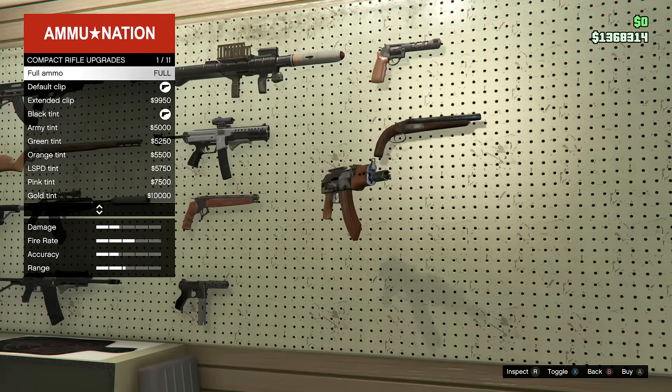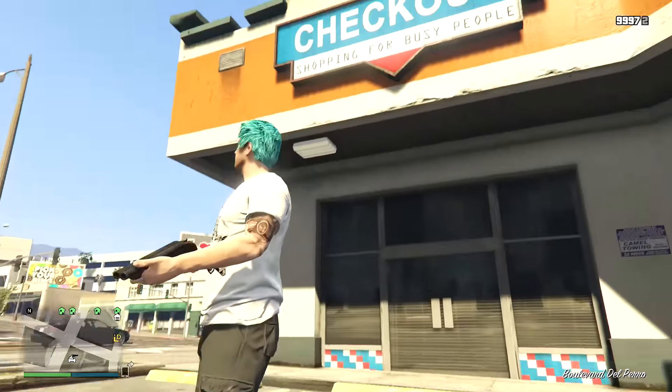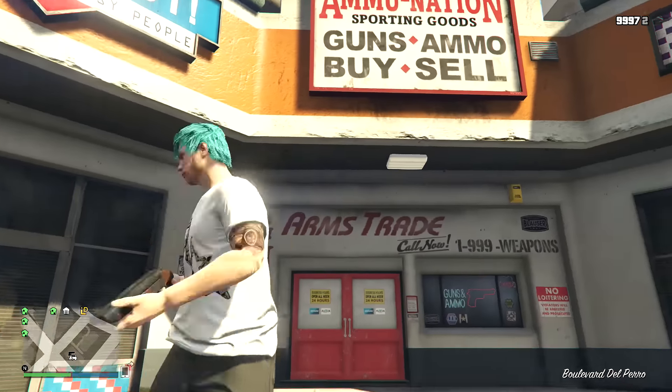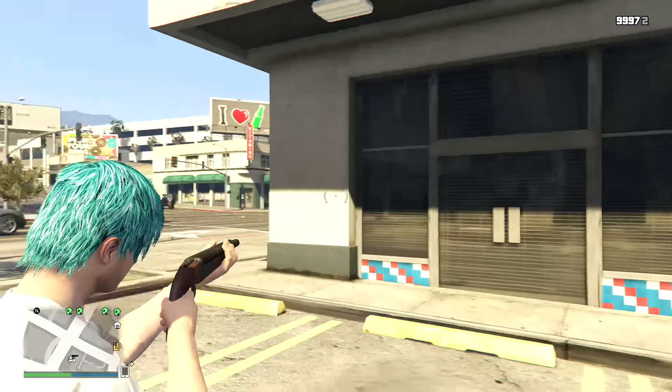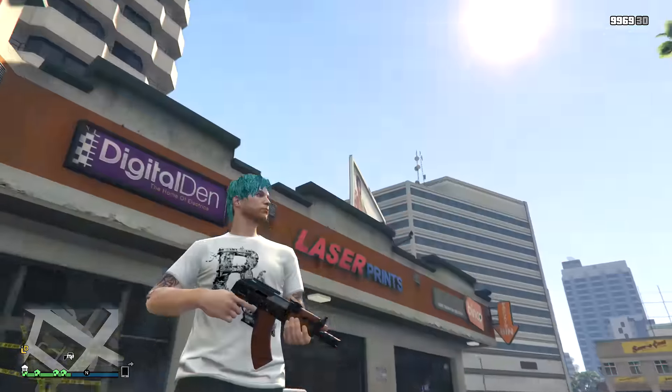It's very interesting how they added these two weapons, which are very similar — they both have like a wood and metal kind of feeling to them. First off, with the compact rifle: whenever you buy this weapon, you can only put on the extended mag. That's the only attachment you can put on this weapon.